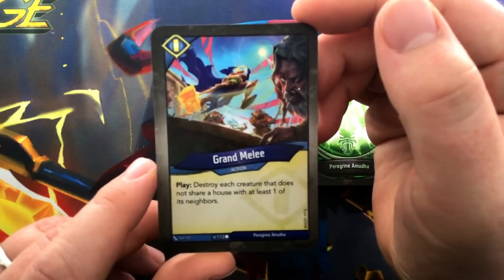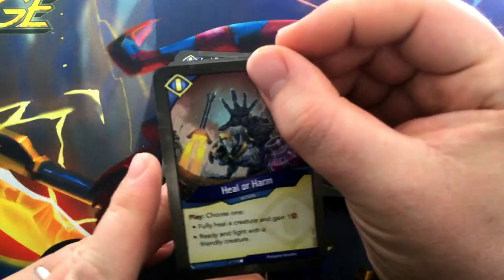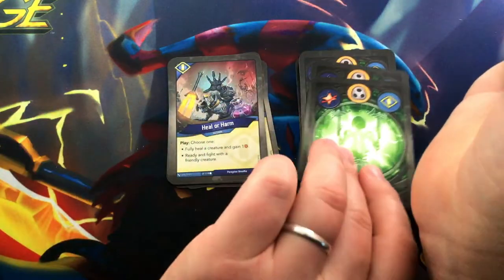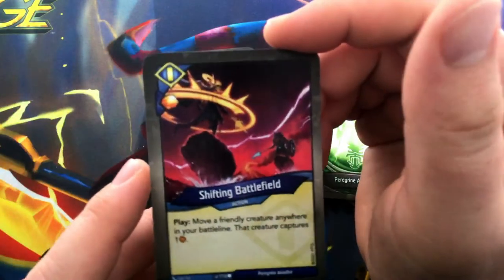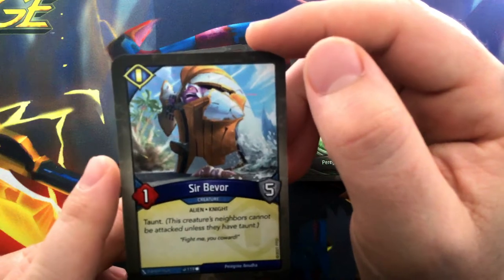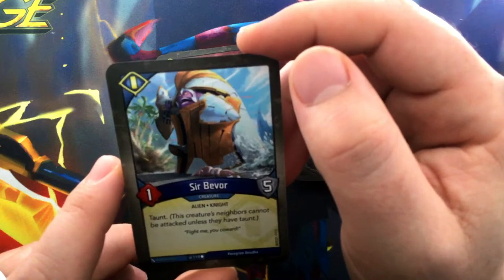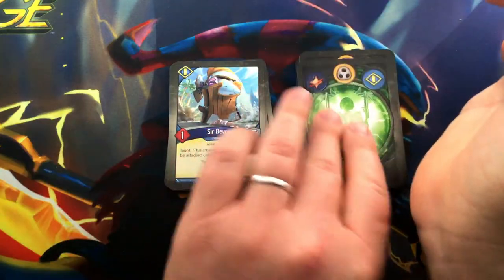Grand Melee: play — destroy each creature that does not share a house with at least one of its neighbors. A little bit of spot removal. Heal or Harm: choose one — fully heal a creature and gain one, or ready and fight with a friendly creature. Very strong synergy with Badge Magus, so you could get a lot of uses out of your creatures on the board. A second one of those. Shifting Battle Line has an Amber Pip — move a friendly creature anywhere in your battle line, that creature captures one. Lots of ways to manipulate your battle line.